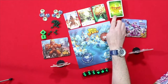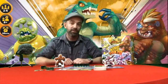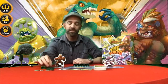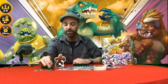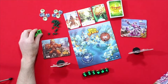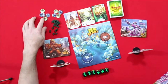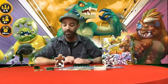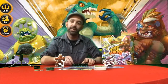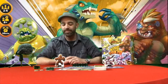Next you will need the upgrade cards — shuffle the deck and deal out the top three for players to spend power on upgrading their monsters. These green cubes are the power cubes used as currency to buy these cards. There are also bonus dice and tokens, which are dependent on the upgrade cards. These six black and green dice are your main King of Tokyo dice that you will use every turn.